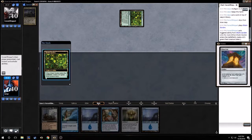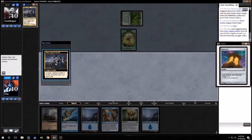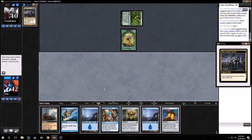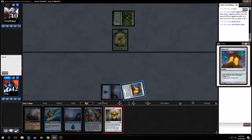Turn one: Chromatic Lantern, Mana Crypt — not a bad start when he's playing a token deck. So this Decree of Pain should do work. Let's go: Highland, Mana Crypt, and Lantern.